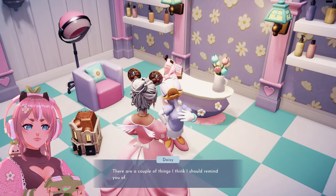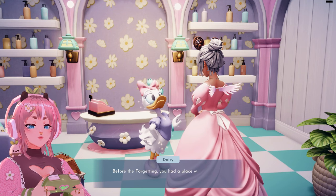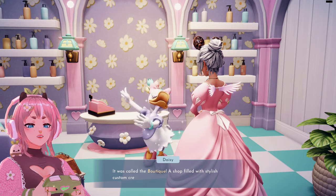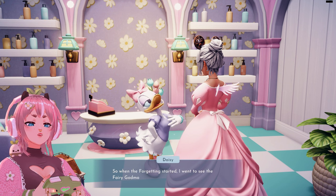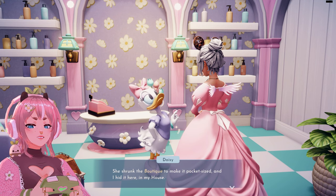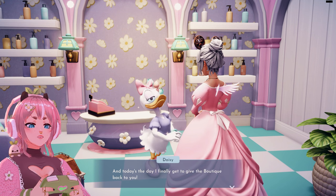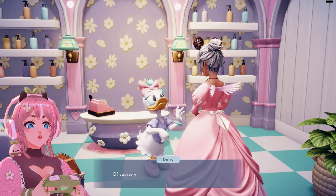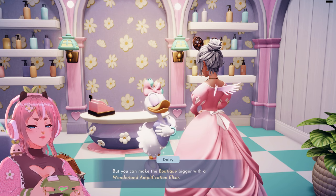'Fabulous, you're here. Before the Forgetting, you had a place where you shared your amazing creativity and personal style — it was called The Boutique. A shop filled with stylish custom creations for everyone. When the Forgetting started, I went to see the fairy godmother for help. She shrunk the boutique to make it pocket-sized. I hid it here in my house, and today I finally get to give the boutique back to you.' Don't we need to make it big again? 'Of course — but you can make the boutique bigger with a Wonderland Amplification Elixir.'